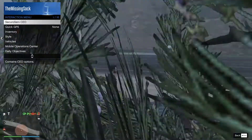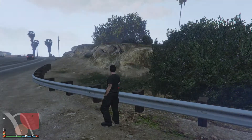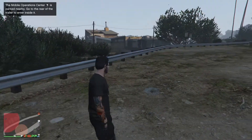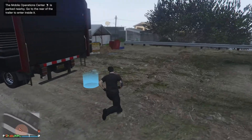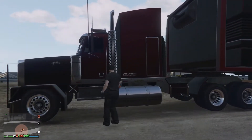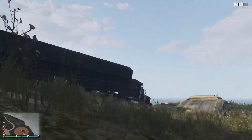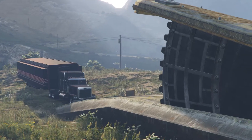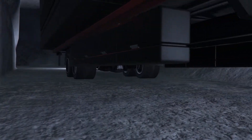Now back to the mobile operations center menu — all the regular stuff. Request mobile operations center. As a habit I look away because it usually helps it to spawn closer — if you're looking at it it tends not to spawn right nearby. Go to the rear of the trailer to enter inside. Nice and easy to get it, nice and easy to pull it back in.